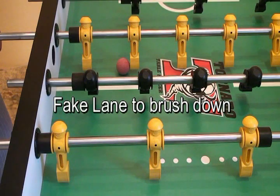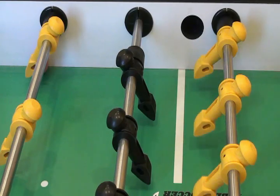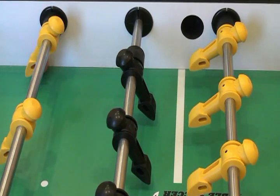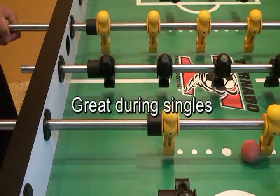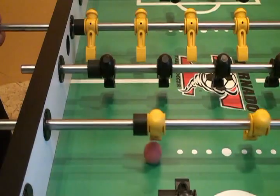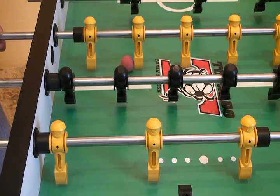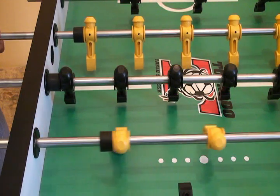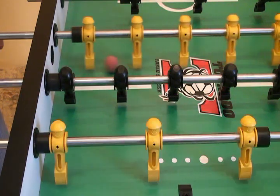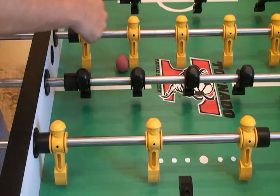This next option is a fake laying pass to a brush down — this is what it looks like. This next pass is a fake laying pass to a tic-tac second guy to the middle guy pass. This next option is a fake laying stick to a tic-tac wall.